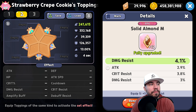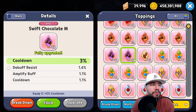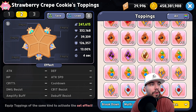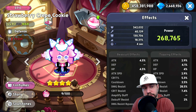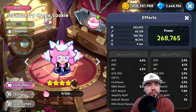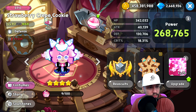As a backup option, you could consider Swift Chocolates to get that 5% cooldown easily if you go that route, but Solid Almond is the better choice because you want that damage resist and survivability. Looking at my current build, I'm well over 30% damage resist but only at 2.5% cooldown, so I'm not taking full advantage of the cooldown mechanic yet — something to improve.